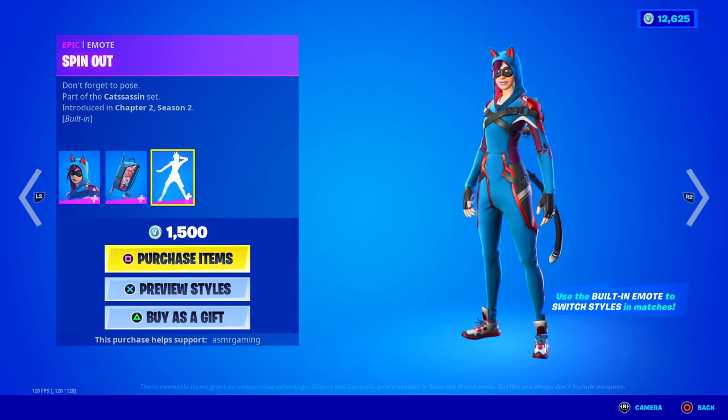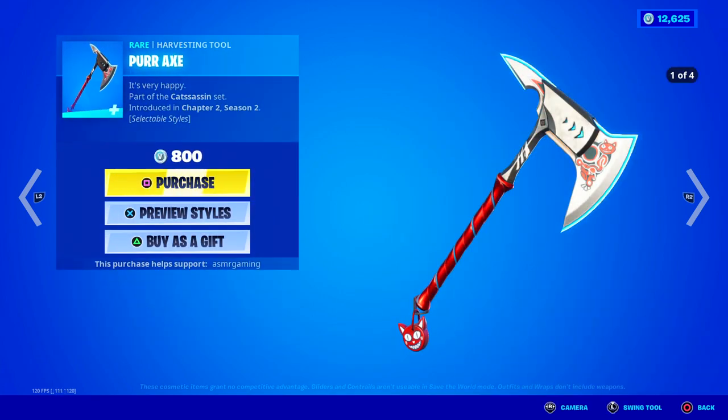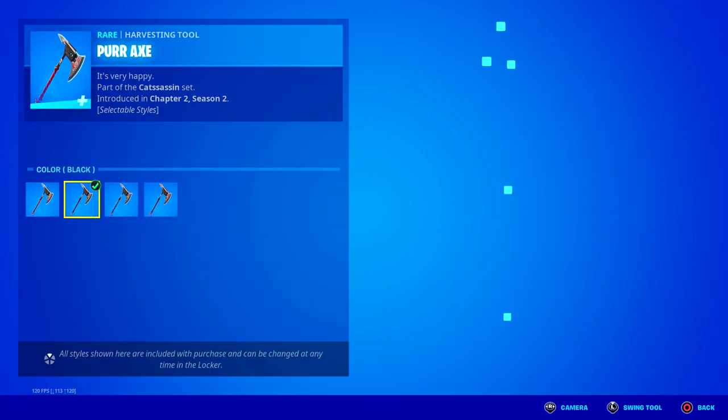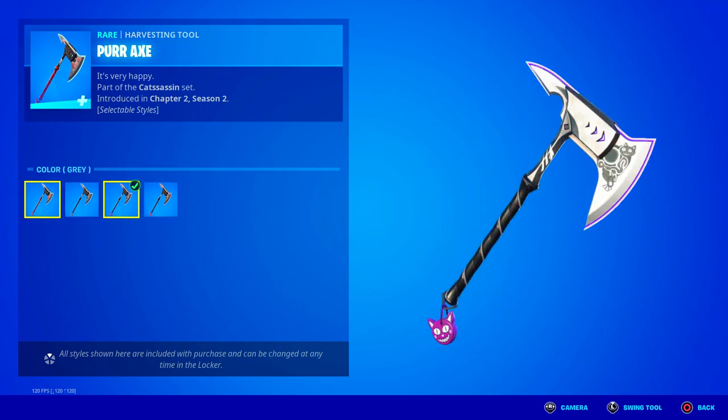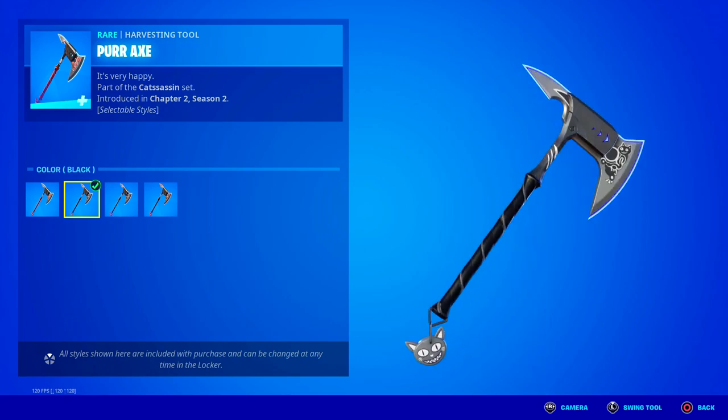Don't forget to pose. Over here we got the Purr Axe — it's very happy. There are a bunch of different styles for this one, four different styles. It's got a nice sound to it. Honestly a pretty good harvesting tool. My favorite style might be the red one — I think it looks really good. The default first one's okay too, the black one looks nice.